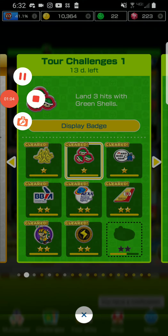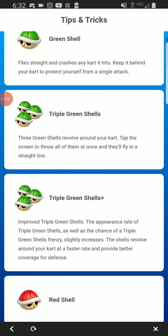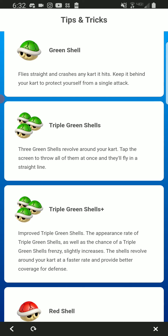Next challenge: link three hits of green shells. You can use green shells, triple green shells, and triple green shells plus. Basically, just fold them back.